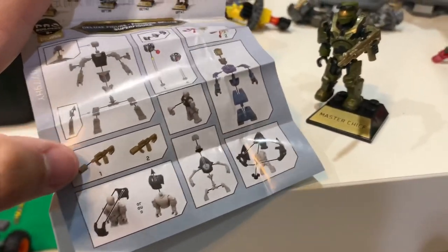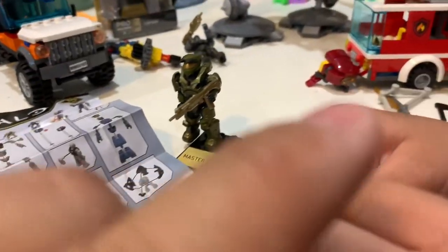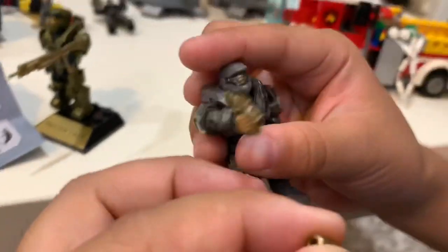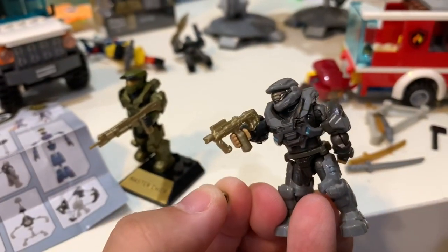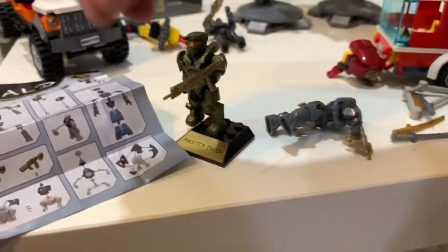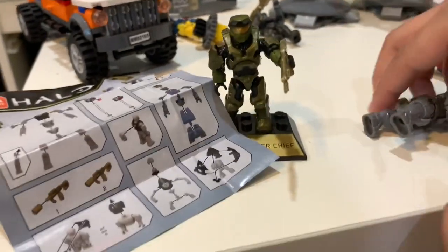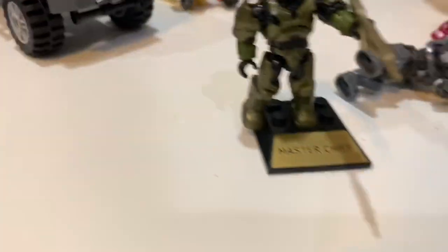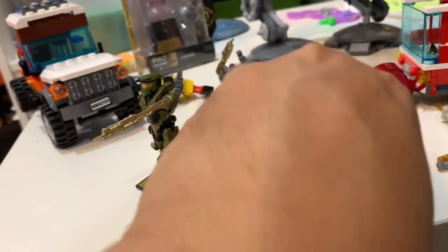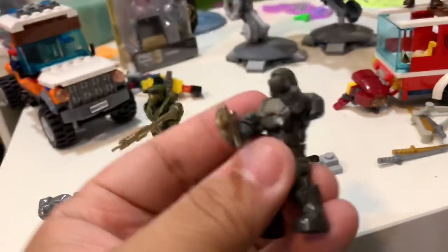I wonder if his weapon comes apart like that. Oh, he's got a different weapon. Rookie's weapon comes apart. It looks like an SMG, and then it turns into a different configuration — sideways, oh cool. It turns into like an SMG. I bet you can put this on Master Chief's weapon too. Maybe, or does it fit? It fits a little bit, but not too great. He looks pretty sweet. I really like the weapon. I also like this weapon and this weapon.